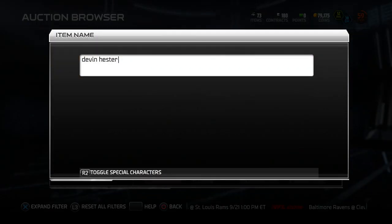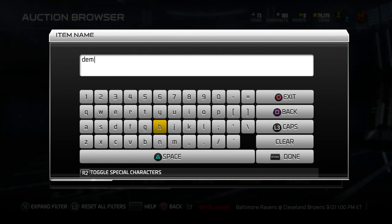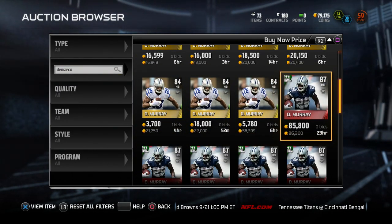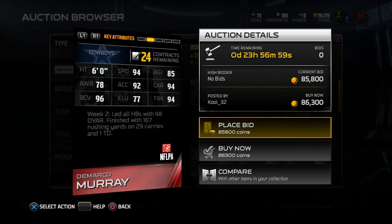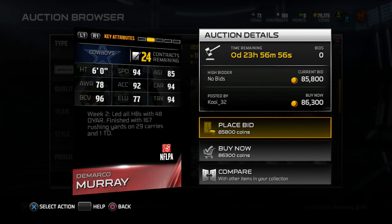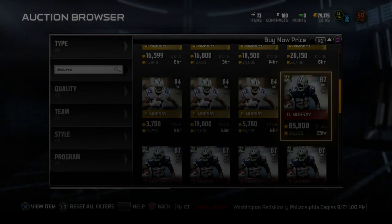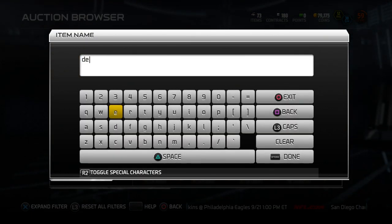There's definitely a lot of good cards in the game that we can pull. Other Football Outsiders — of course, DeMarco Murray. Let's go ahead and take a look at him real quick. DeMarco Murray ran all over the Titans — very, very bad performance by our defense. There's DeMarco Murray right there, 87 overall. He's rocking 94 speed, 94 carrying, 96 ball carrier vision with 94 trucking. Yeah, if I pull that, I'm going to be a very happy person.